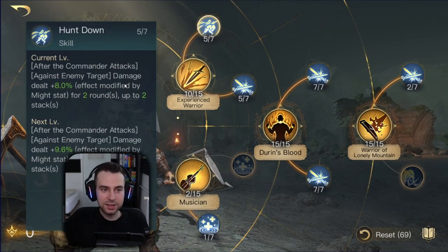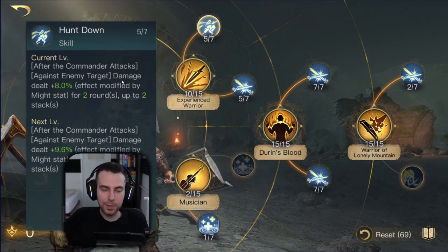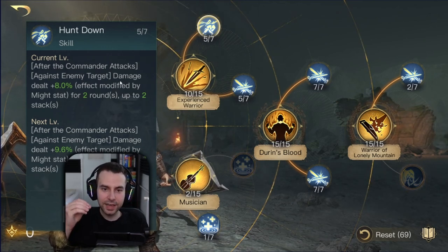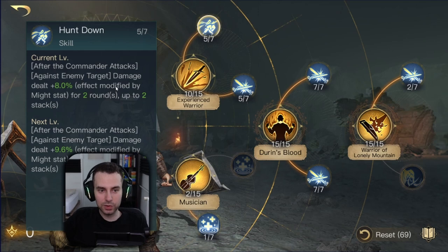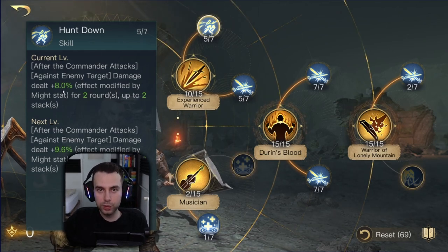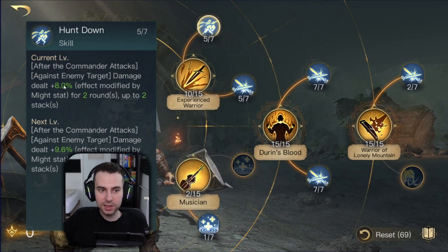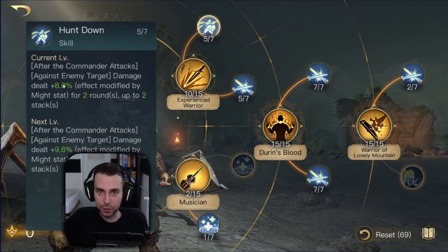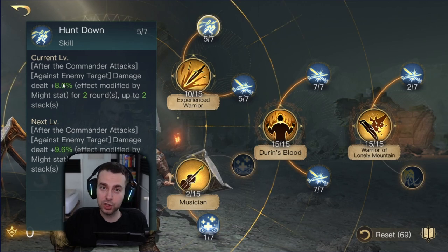Hunt Down is a debuff on the enemy army: whenever you hit an enemy, your next hit on the same target is boosted by a certain percentage, and that percentage scales with might. You should make sure to apply this skill before any other damaging skills, because you want it to land first so everything else hits even harder. This is part of the skill order I'll show you later.